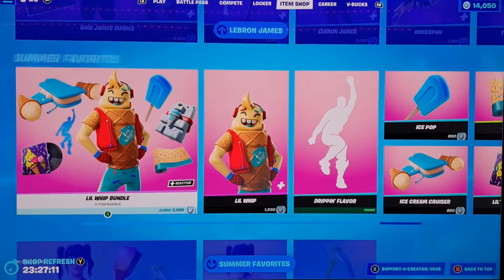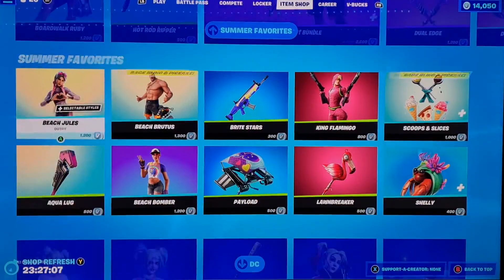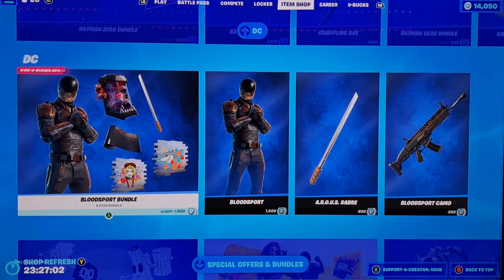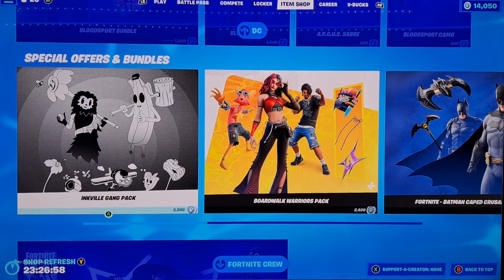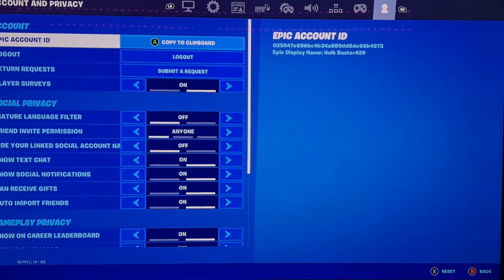Of course LeBron James is back, and Summer Favorites — just all the summer skins. That's gonna be it for the item shop review, but there's one more thing that didn't pop up. I'm gonna restart my game real quick — it's a new bundle.